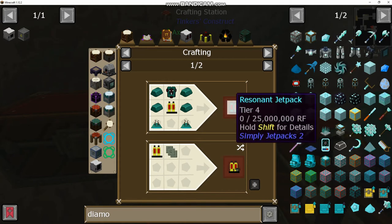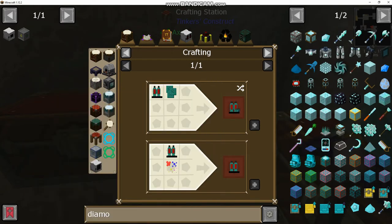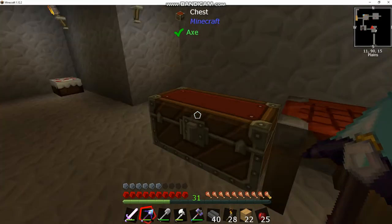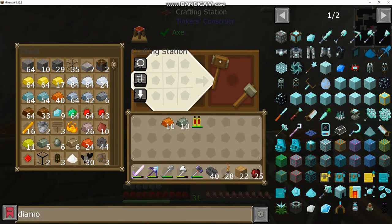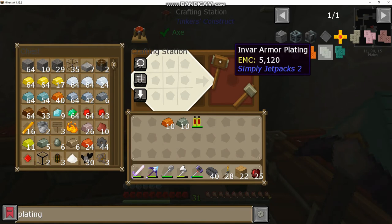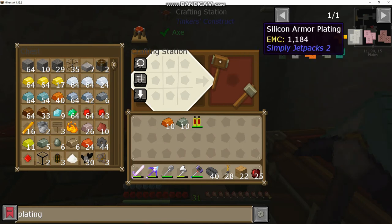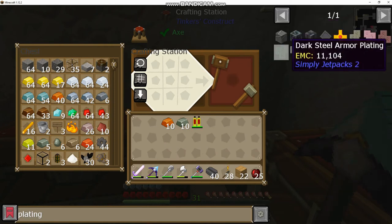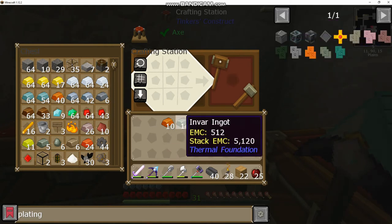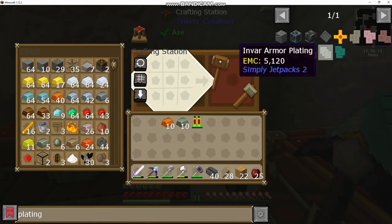When we upgrade to resonant and put enderium plating on it, it actually becomes basically the same as wearing a diamond chest piece but you can fly. In order to build these platings there is a progression you have to go through, depending on the type of jetpack you built. If you built the invar/electrum-based jetpacks you use iron, bronze, invar, and enderium. If you went with Ender IO materials, silicon, conductive iron, electrical steel, and dark steel will be your options instead.